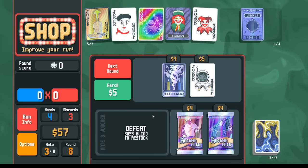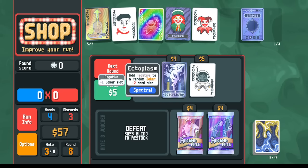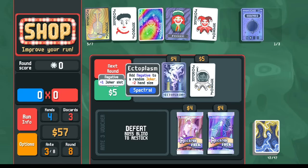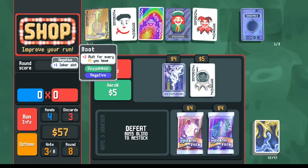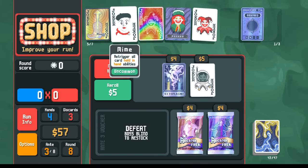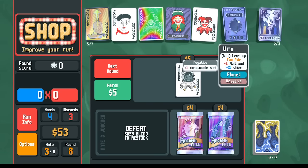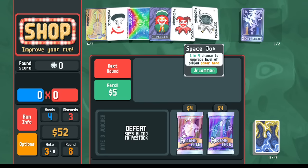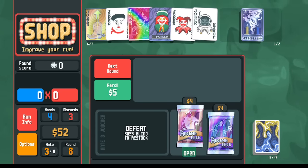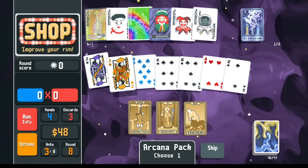What sort of technology are we looking at here? We do have the option for another Ectoplasm — that's going to give us another Joker slot. Short term it'll be harder to score if we don't have the extra hand size, though we do have the help of the Bootstraps. Maybe what I want is to make a negative Mime. Let's take the Ectoplasm — I don't need to use it right away. I want the Space Joker, possibly trying to upgrade my high card right now. Let's look at Arcana packs.